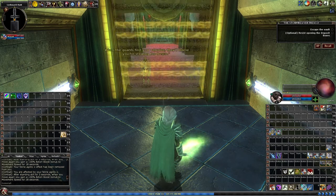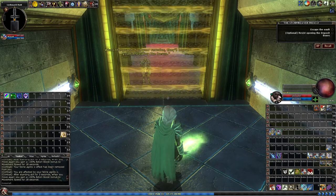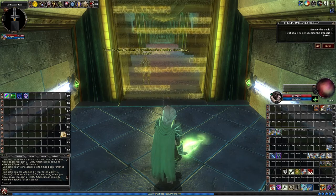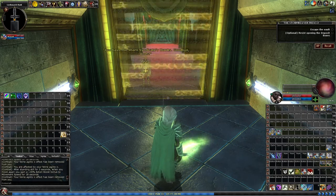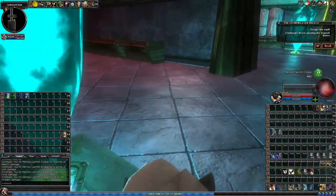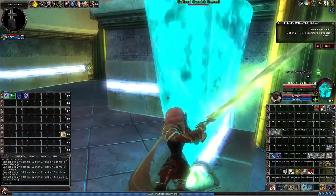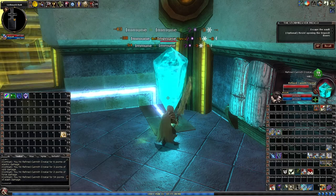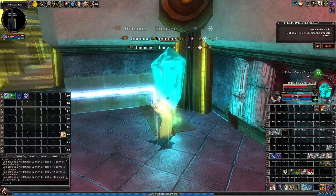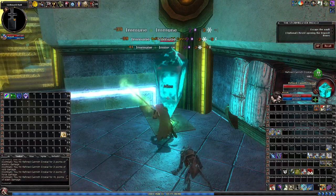So yeah, this is a setup. He stole something and we're being set up for it. Now we have to bust out of here. To break out, you have to break these two crystals — they are extra vulnerable to sonic and force.